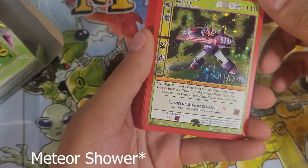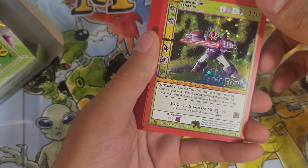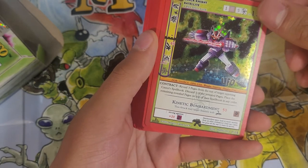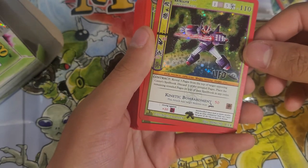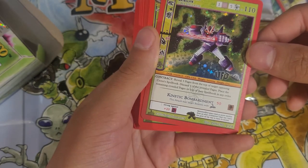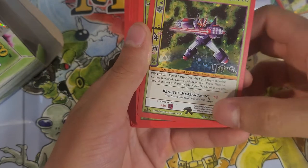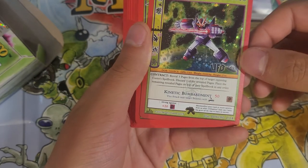Contract: reveal three pages from the top of your target opposing caster's spell book, discard one of the revealed pages, place the remaining pages on top of their spell book in any order. That's pretty good. His attack is Kinetic Bombardment — that's 50, gets a boost against earth, and can hit burrow. Alright.